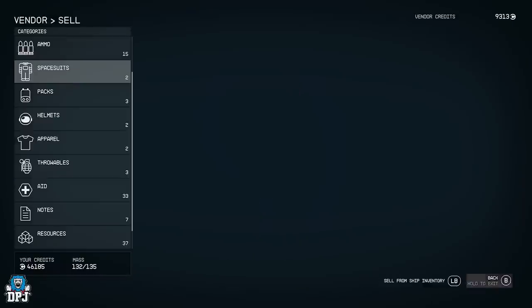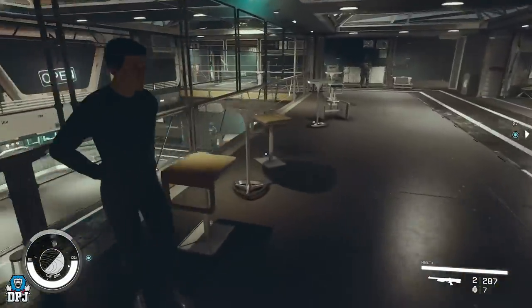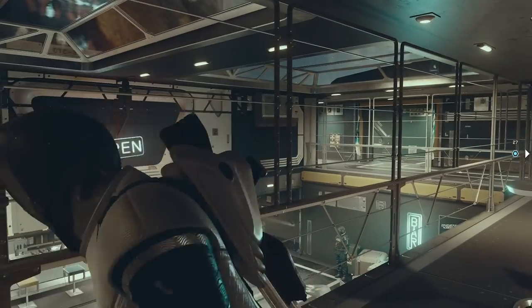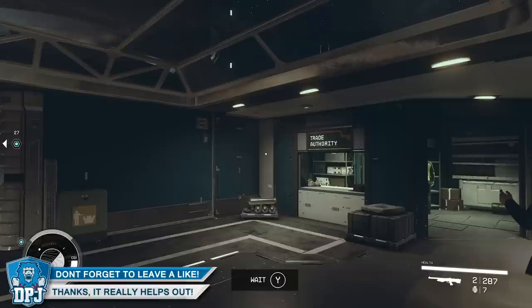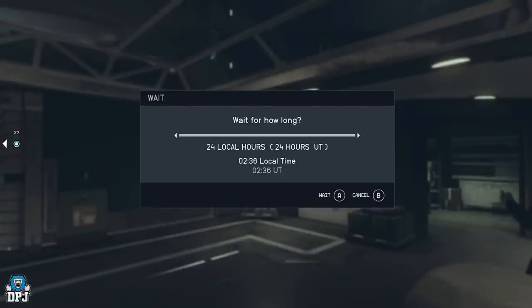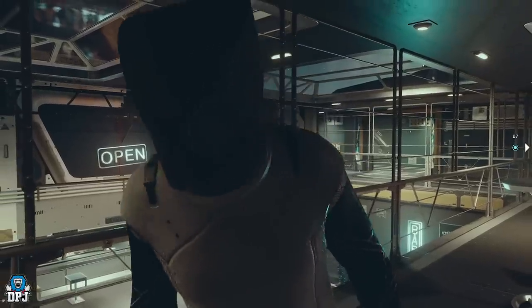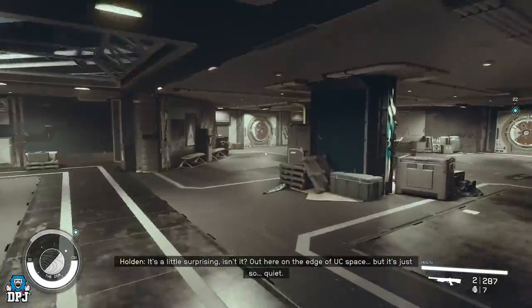If you have a whole bunch of stuff and he runs out of credits, go over here, sit in one of these chairs, and it'll give you a wait prompt at the bottom. Press wait, go up to 24 hours, wait, then do it again for another 24 hours — and then he'll have his credits back.